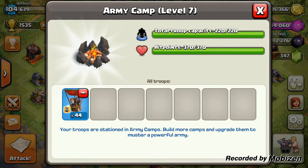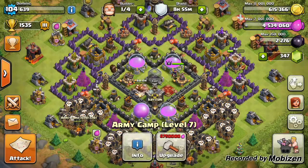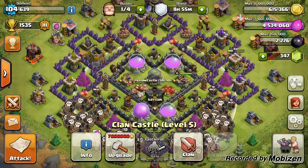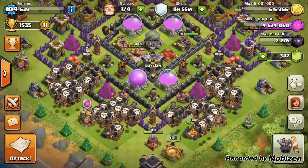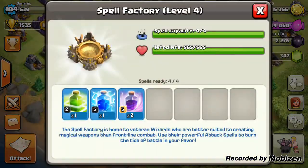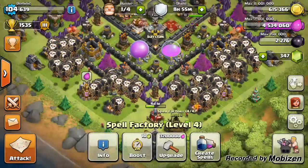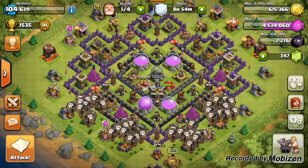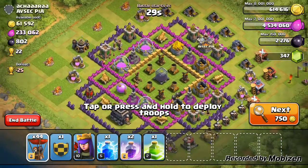44 balloons can be held in my Town Hall 9 camps, and six balloons in my clan castle, so that's 50 balloons in total. Plus my spells — I pre-trained my war spells so I didn't really bother training specific spells for this raid, as those spells could sort of work I think.